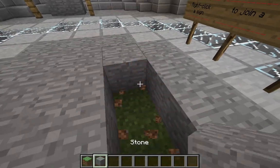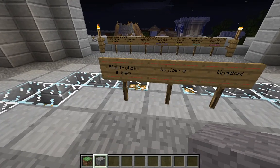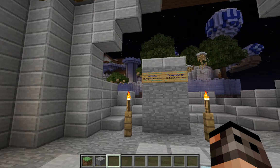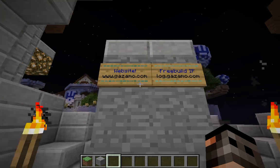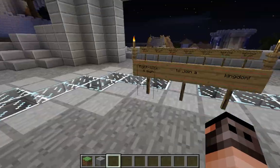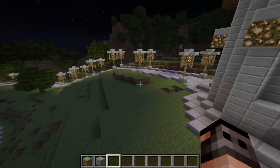It says 'right click to assign and join a kingdom' - that's pretty cool. The website is www.gazimo.com and the free build IP is log.gazimo.com, so go visit those websites. I haven't checked them out myself yet but I will. It's from a server and it looks quite amazing.